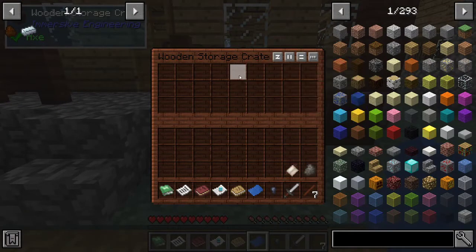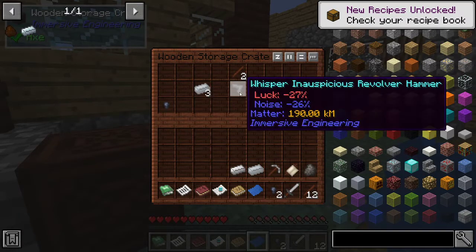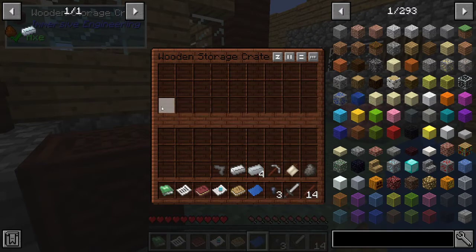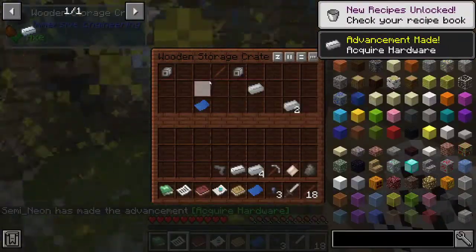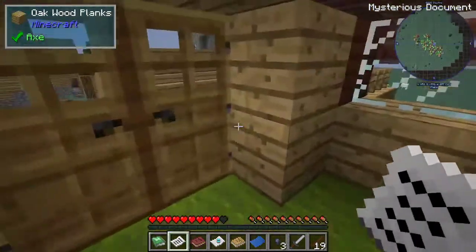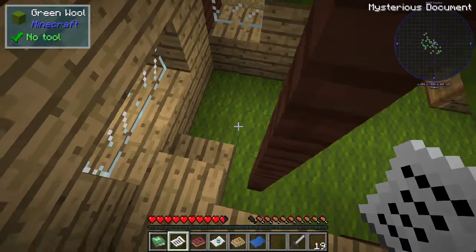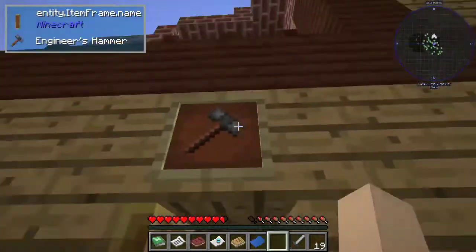We got a steel sword — that's good. We got a pickaxe too. Though we can take the wood if it's in a chest. We can't tear somebody's house down to get the wood. I think that's a fair rule. So we can't grow our own trees, and we can't tear down somebody's house to get wood.